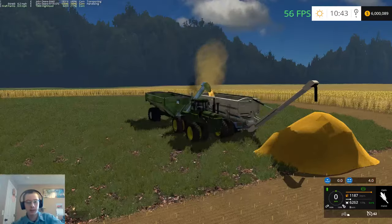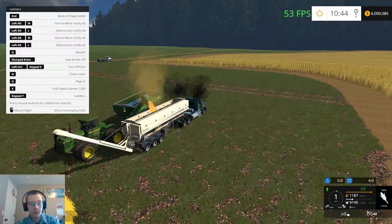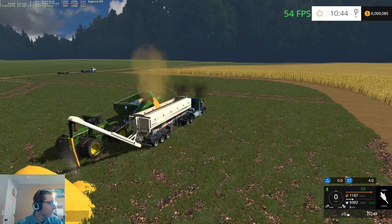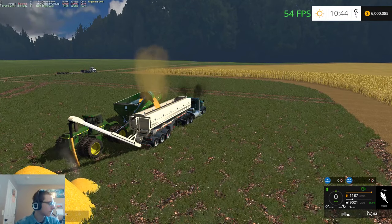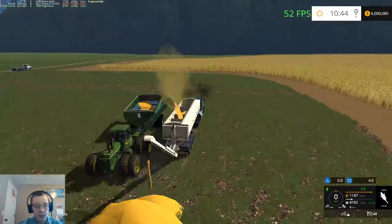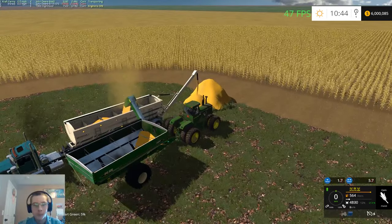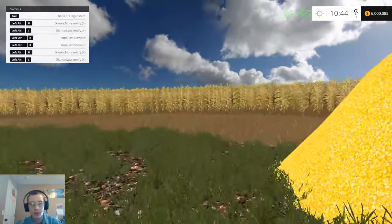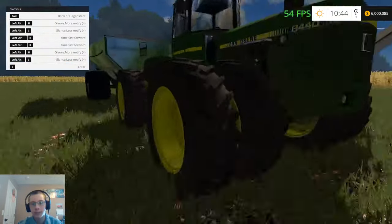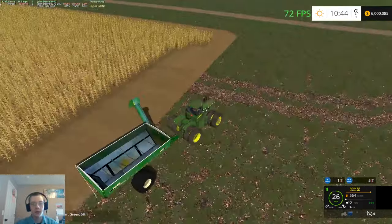So now we've filled up that spot, let's pull ahead a little. Make the next pile, hop back in the cart. So how much does one pile hold? 48,000 liters. Okay, so we'll go unload our combine because he's full.